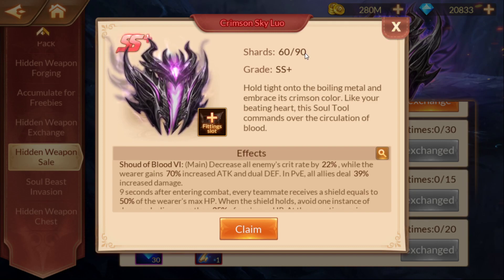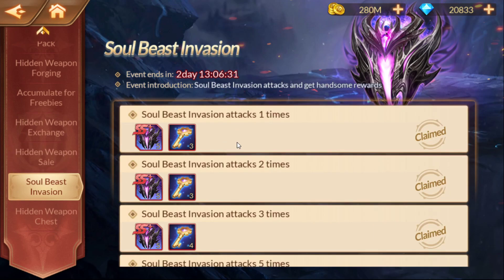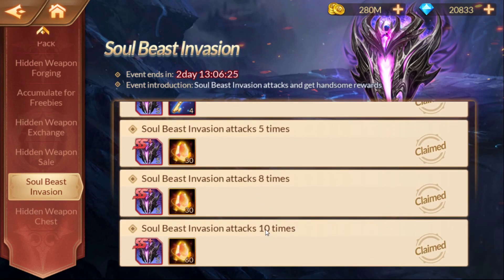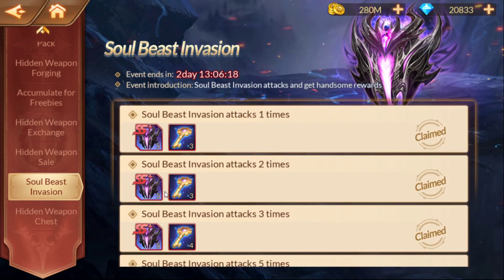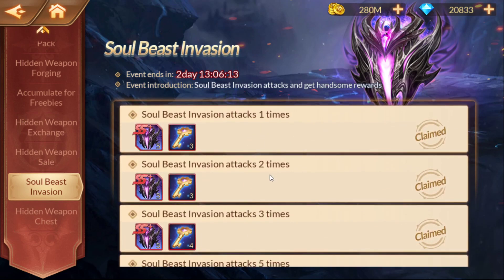You'll be able to get 60 of them — 30 right here by purchasing — and in the Soul Beast Invasion they also reformatted it. It does not take as many; it used to be 15 to get the shards, now it's only 10. They've spaced them out so it's a little bit quicker: 5, 10, 15, 20, 25, 30.